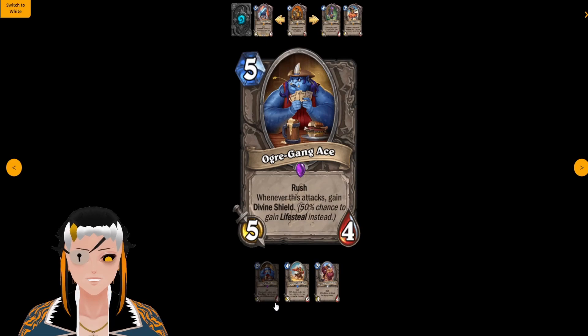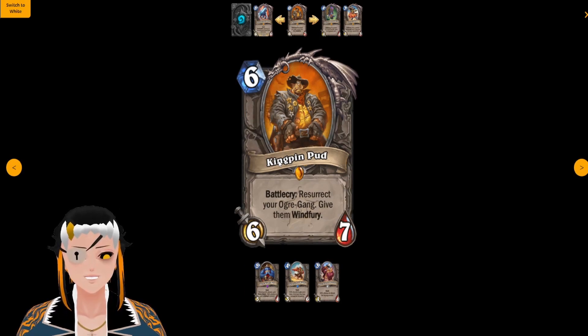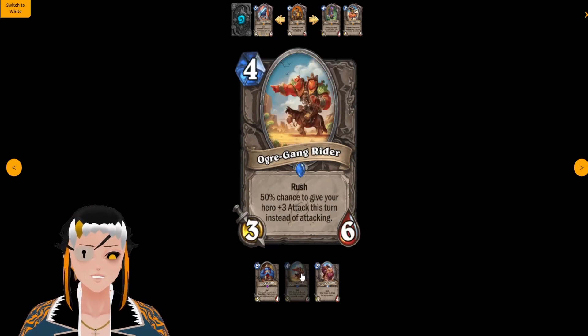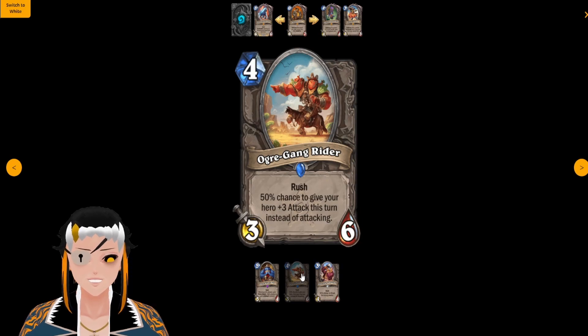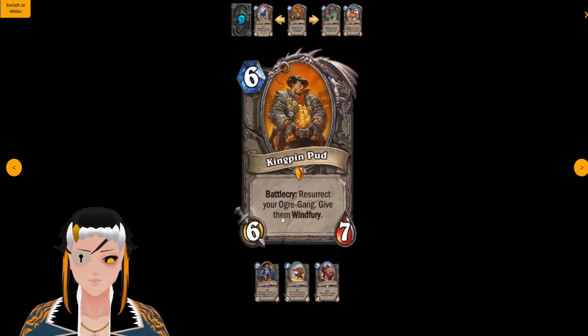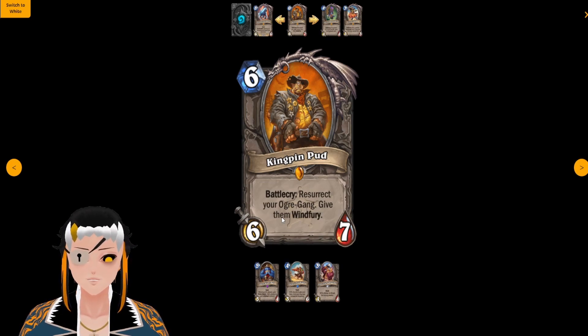Only cards that read Ogre Gang on them will be revived off of Kingpin Pud. In Standard this doesn't affect you at all. The class that will probably be able to abuse this the most is Paladin, using Crusader Aura in combination with Horn of the Wind Lord to try to get as much attack on your weapon as possible. But because the random 50% chance of doing anything is not really the best competitive thing in the world, I don't see this package seeing much play outside of meme week one.